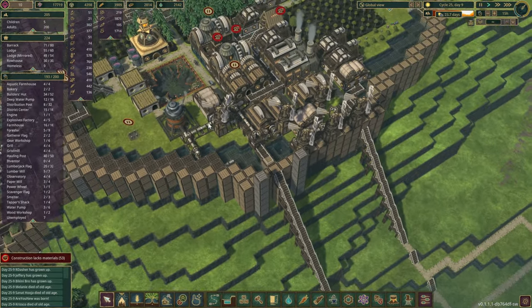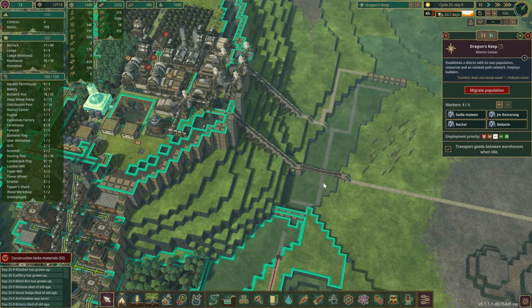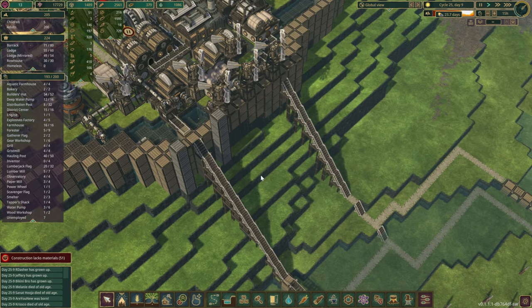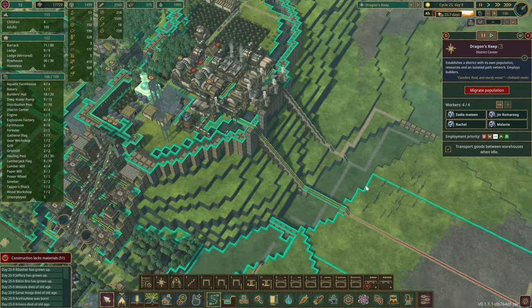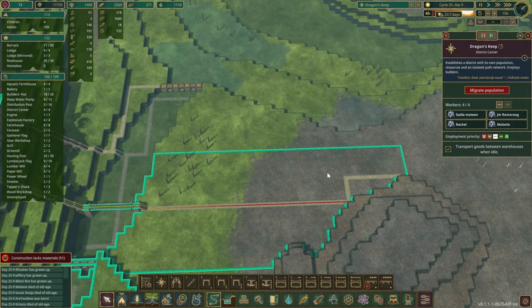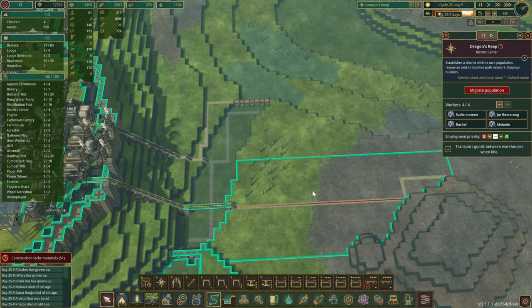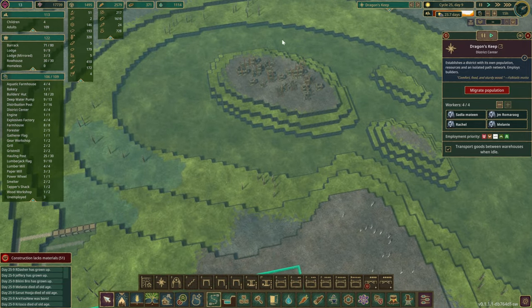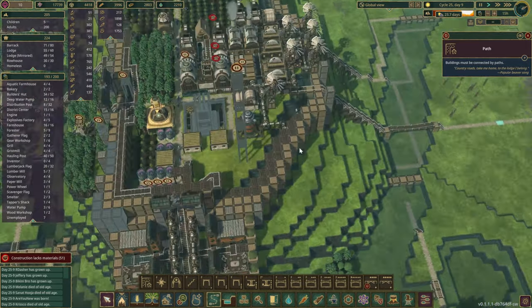We've done the same on the opposite side as well, just to give it a bit more direct access over to what is soon to be a theme park. There we go - our beavers can reach quite a pretty good distance actually. So this is probably where we end the Dragon's Keep district and start the new theme park district in the future.